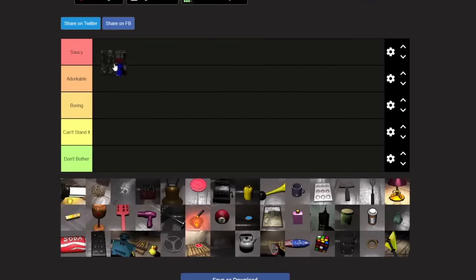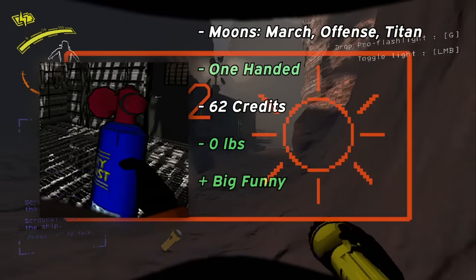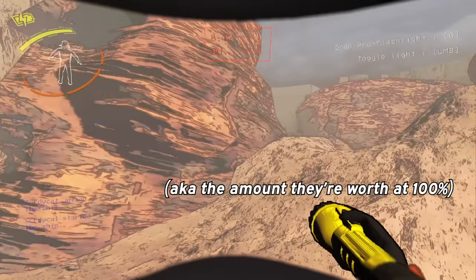This makes one-handed items such as the air horn much better to find overall. I'll rank the air horn as an S tier, because it's worth 62 credits, it doesn't weigh anything, and the hilarity it brings to the game is absolutely amazing. You can literally see it in my last intro. Also, as a quick side note, I'll be listing these credit amounts at their average amounts.